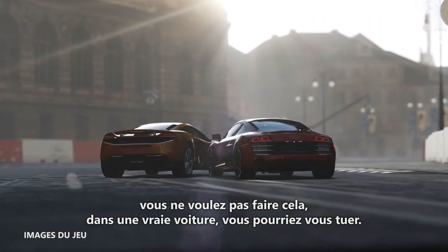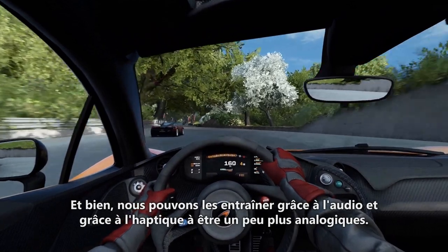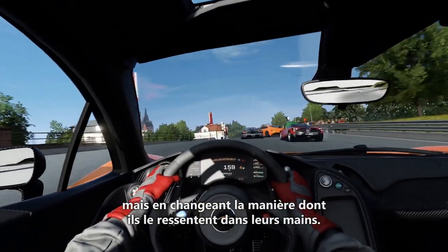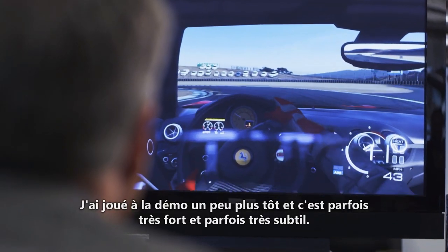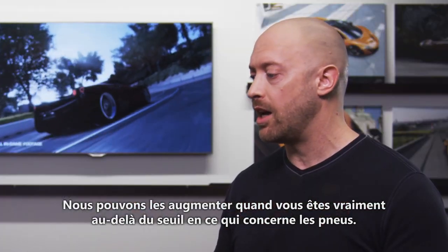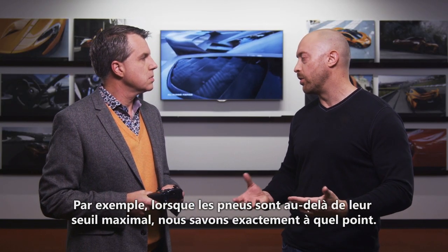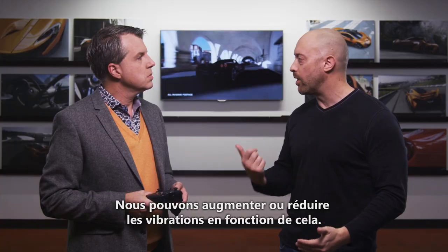You wouldn't want to do that in a real car — you'd kind of kill yourself. We can train players through audio and through haptics to be a little bit more analog. That means use more of that throw. We train them by not just changing the game, but changing what they feel in their hand. I was playing a demo earlier, and sometimes it's very strong and sometimes it's very subtle, so you guys can dial it up or down accordingly, right? Absolutely, and it's completely physically based. We dial it up when you're really beyond the threshold of the tires, and it happens automatically. That's the nice thing about having a great physics engine — when the tires are beyond their peak, we know exactly how far and we can dial the rumble up or down based on that.